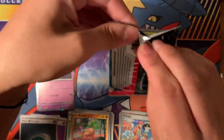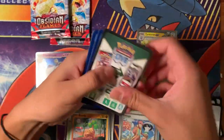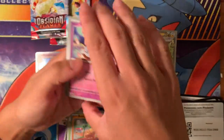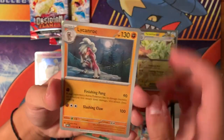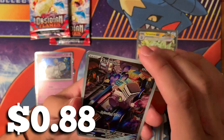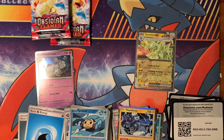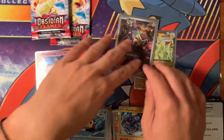We got three more Obsidian Flames packs — here we go! It's been a fun little opening here. Got another code card. We got Water Energy, a Grieve Yard, Maru, Maru Isle, Mel, Lycan Rock, Probopass, a Time Pole, and a Veroom — that's a nice card right there. And we got a Thundurus. We'll sleeve this one real quick — that was a nice pull out of the first pack in the three packs.